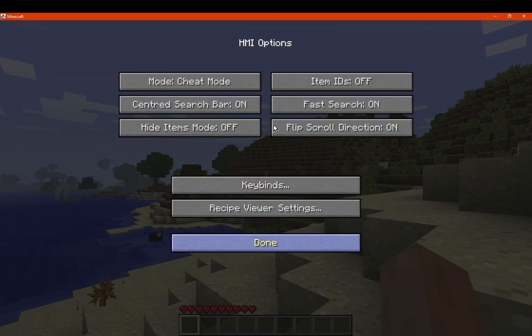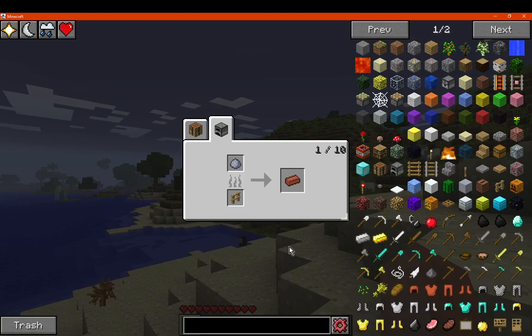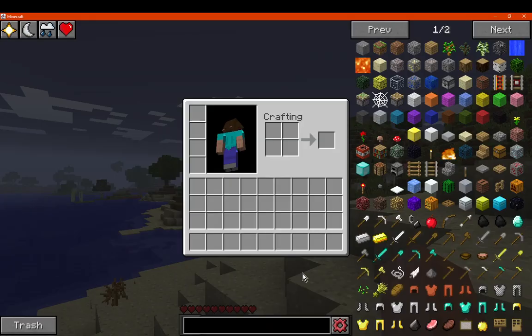We can show all recipes — so we can view all furnace or all crafting table recipes. As you can tell there's no brewing or similar, because this is Beta 1.7.3 and that wasn't added yet. Obviously once more mods come around with certain benefits or recipes, that may be a thing. For now, these are all that's available — again, only Iron Chests and Better Nether really add any new blocks or items.